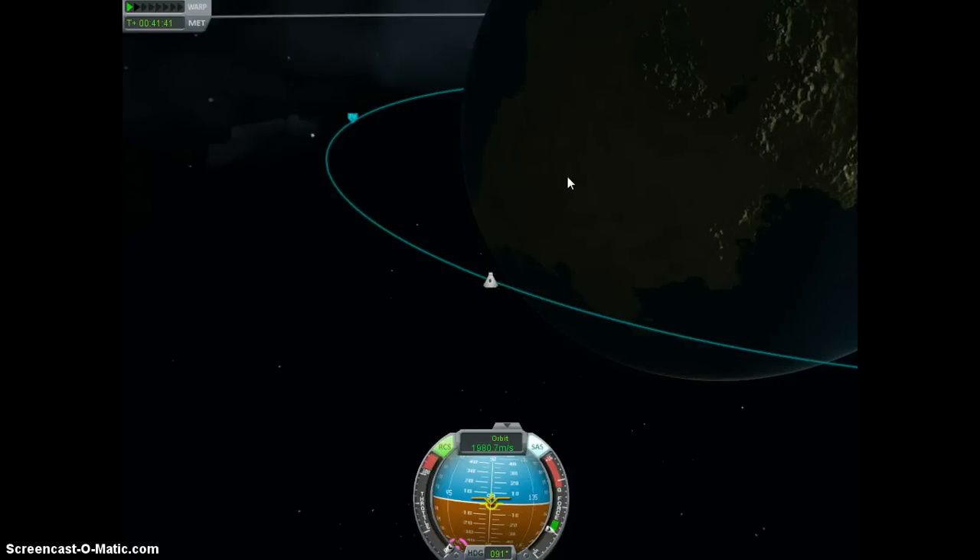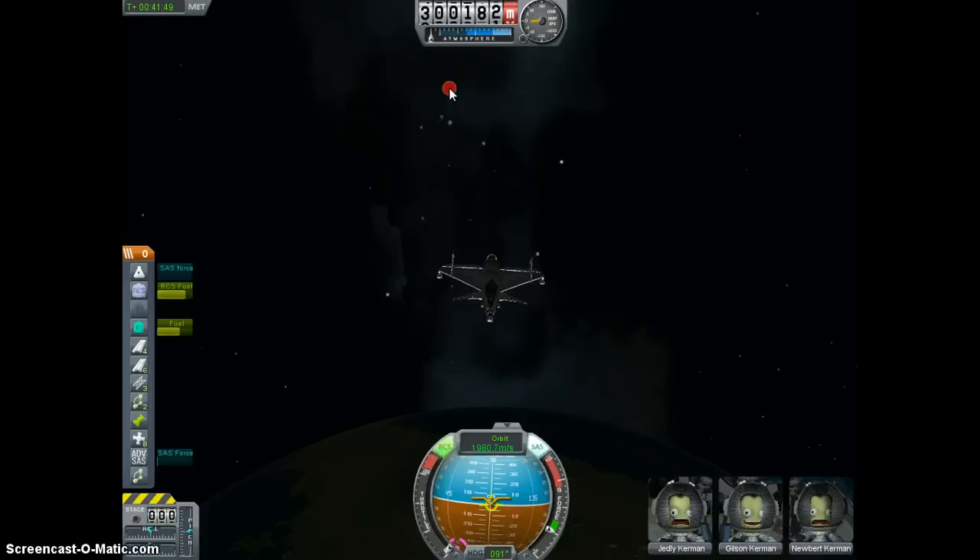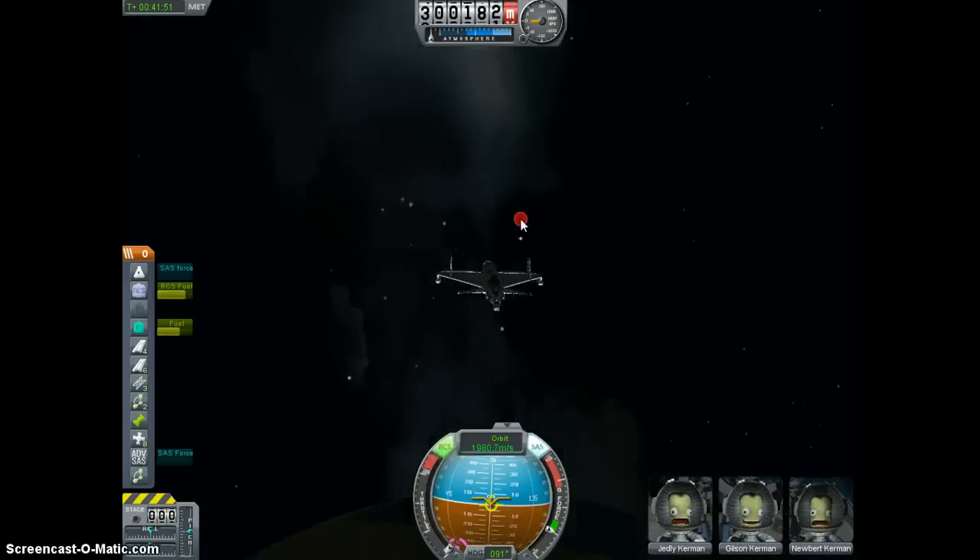Alright, this is that one guy. I understand I got cut off when I was demonstrating how to land, so here's what I'm going to do. I'm already in orbit. I'm flying the Gourami 5, and this is the Gourami 5 landing tutorial.